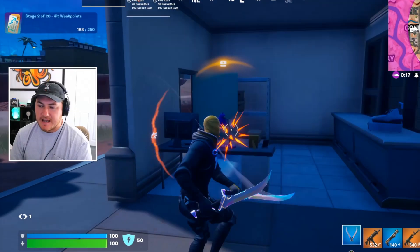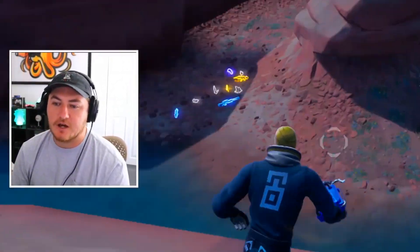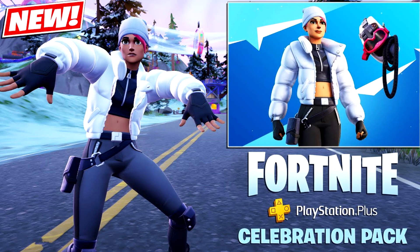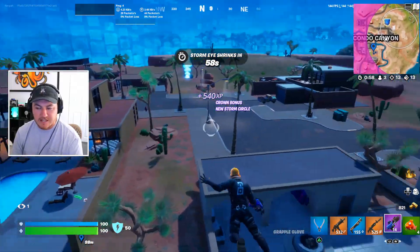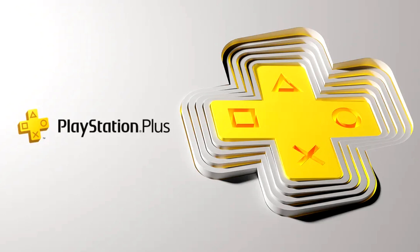Another free reward that just became available a few days ago is the PlayStation Celebration Pack, which includes a new skin and back bling that looks pretty cool. All you have to do to get these is go over to the PlayStation Store and search up the Celebration Pack. If you have PlayStation Plus active on your account, you'll be able to download this for free — it's literally the easiest pack to get every single season.